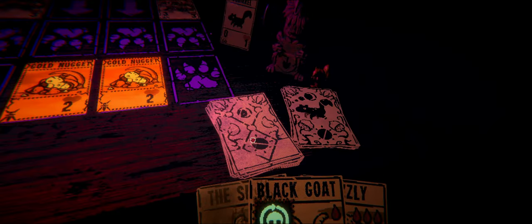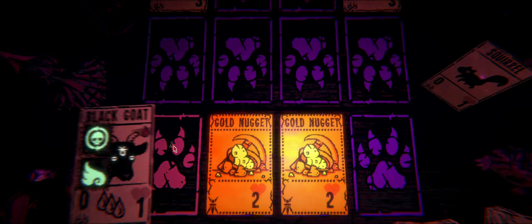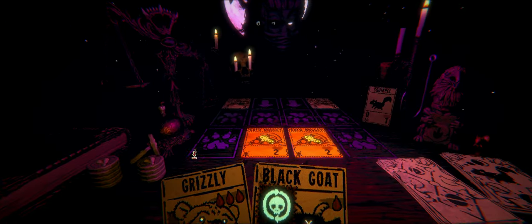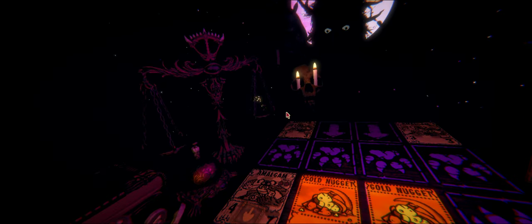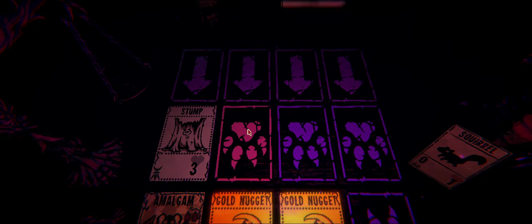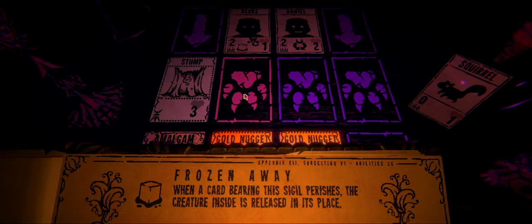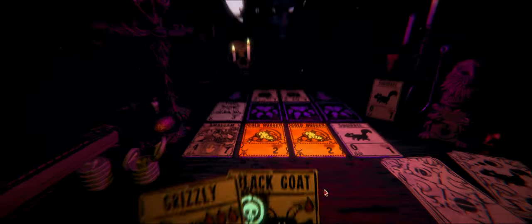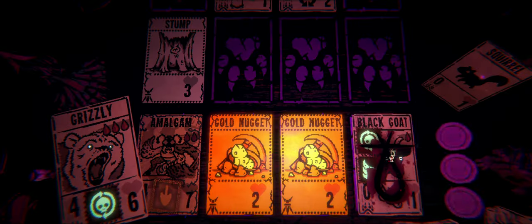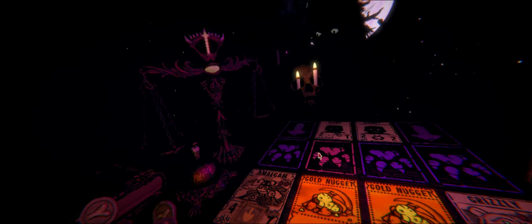Let's draw a card. Sweet. In that case let's just drop the Amalgam. Alright. What does this do? 'Frozen - when a card bearing this sigil perishes, a creature inside is released.' I think we want a squirrel because we can just drop a Grizzly because of our Goat - greatest of all time. Goat. Our goat. Smack. Big damage.